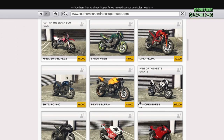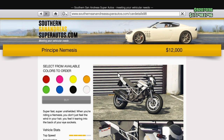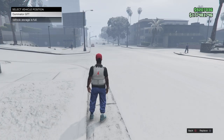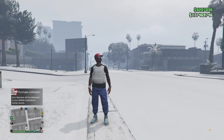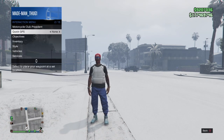First and foremost, I'll purchase a motorcycle that I don't have any of. This Nemesis here — we're just going to purchase it and send it straight to the back of my MOC. When I go to my motorcycle club menu I won't have any but one, and that's very important — we'll need that for later.